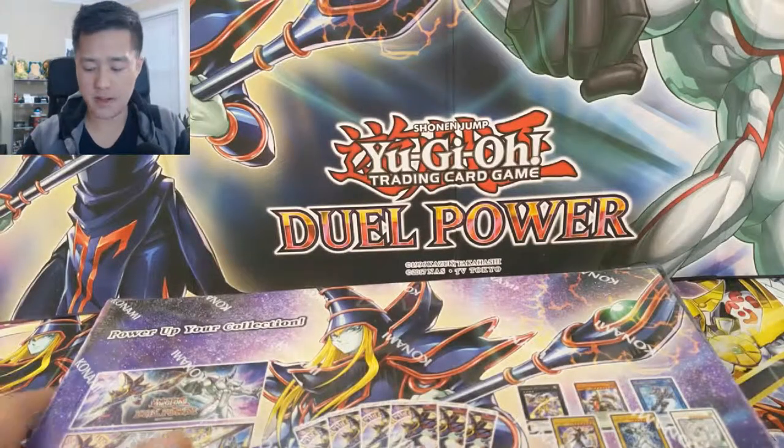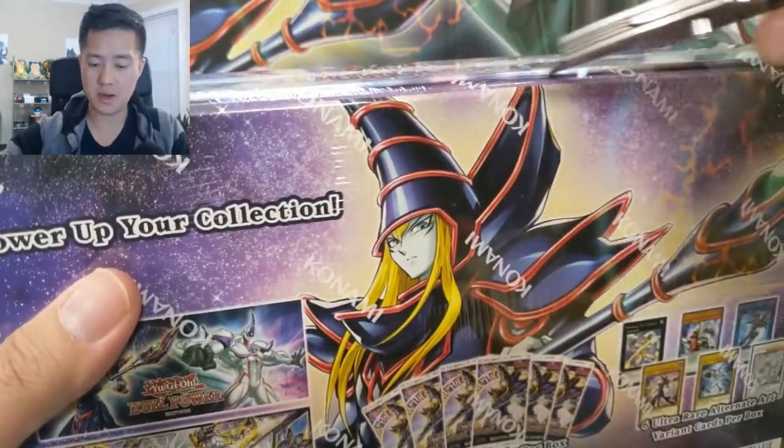What is up guys, it's Wanted Turtle and today we're doing more Yu-Gi-Oh — opening up another box of Duel Power. This set is so much fun to open, so many strong cards. If you haven't seen our last Duel Power video, definitely go check it out — hand traps galore. We pulled so many of them. We're still looking for our first Infinite Impermanence even though we've been opening Duel Power and Flames of Destruction. Let's see if we can break that curse today. Let's jump into it.